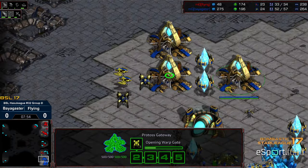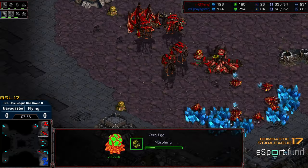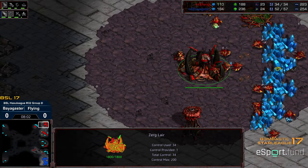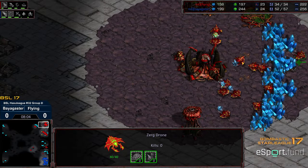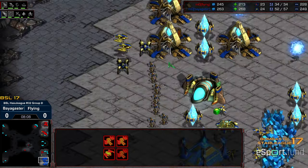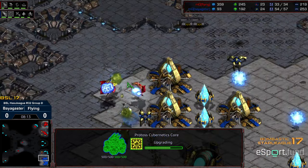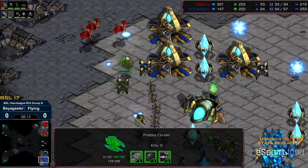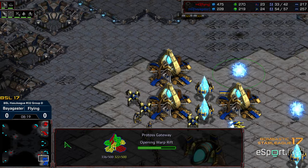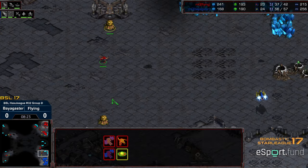Hints of the previous match. But Flying's still not in a bad position — he's getting that third up, he's near even on workers, and he's held. Looks like he's getting some Hydralisks out as well. He's still going to be able to deny this third for quite some time. This is a sizable Zealot army. Looks like a counter gateway flood to try to secure a second base, versus a three-base output.